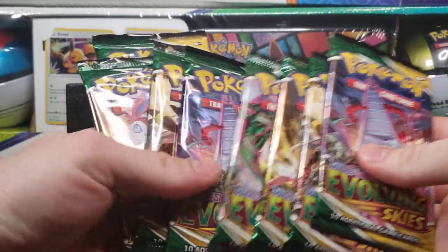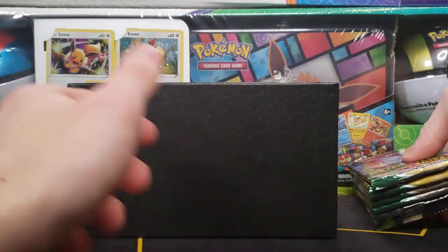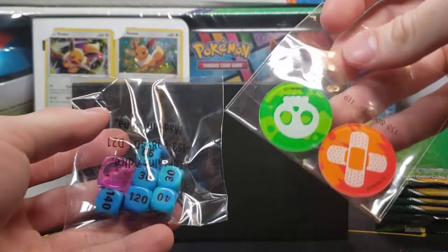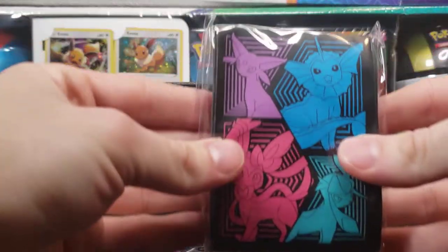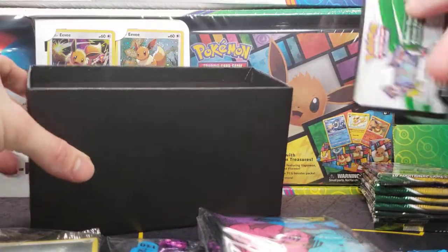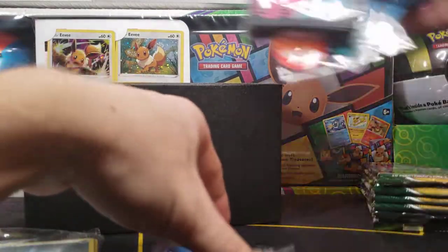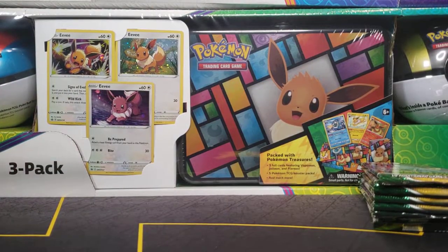We got four and four for the booster packs, so we have all eight of them there, along with dividers, damage counters, coins, and energies. There are also the 65 card sleeves, and the final thing is a code card. So let's stick all that back and just get into the packs.